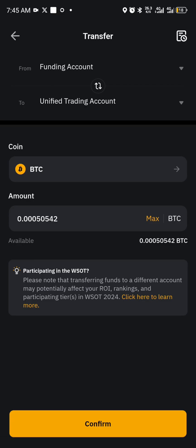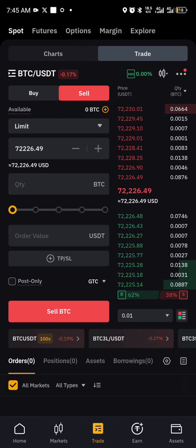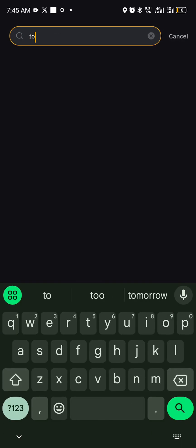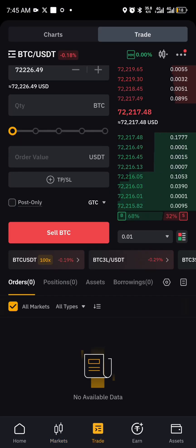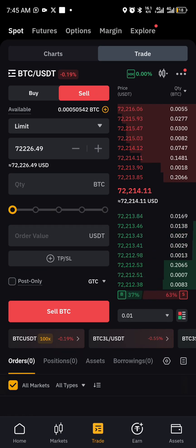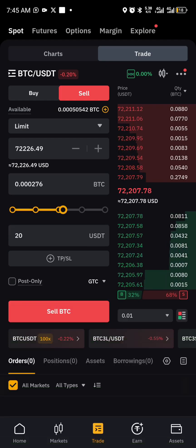I'm coming back to trade to sell. I want to sell about — how much is one TON now? One TON is $4.9 — beautiful, this is a good time to buy a good quantity. Let me just sell out $20 worth of BTC.